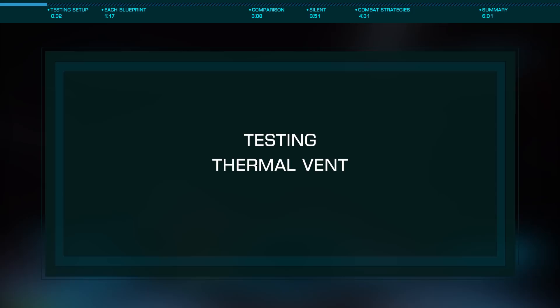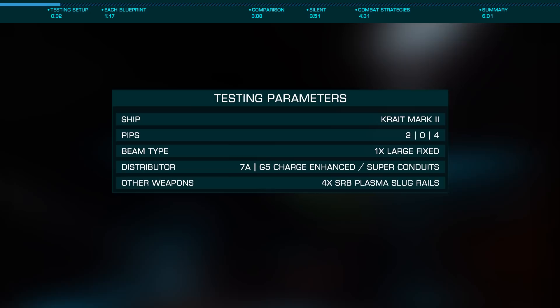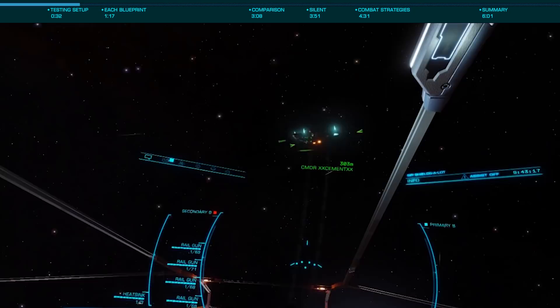We're going to start with using thermal vent for its primary purpose: to vent heat. For these tests I ran with four pips in weapons, but I should note that your pip placement will dramatically affect the heat generated by all weapons, with fewer pips generating significantly higher heat. For these tests I bring myself to 100% heat using four short-range blaster rail guns, then vent that heat to 1-2% as quickly as possible.